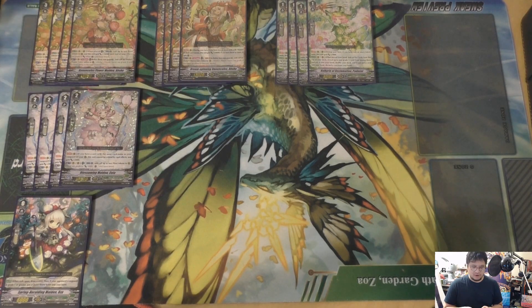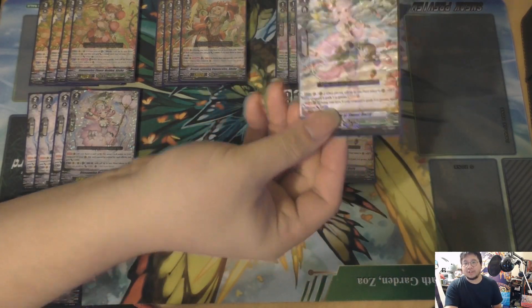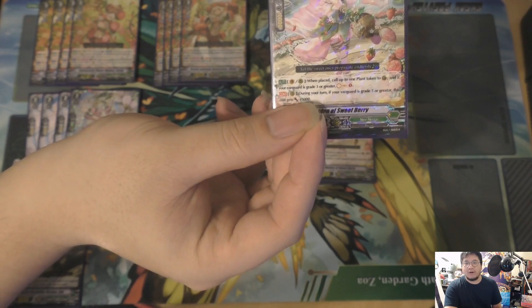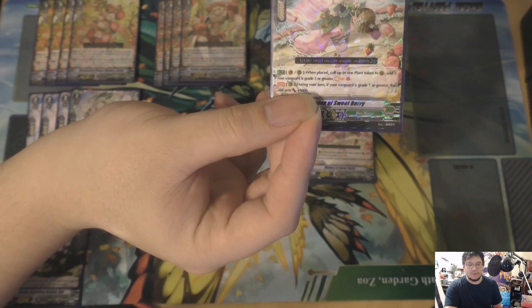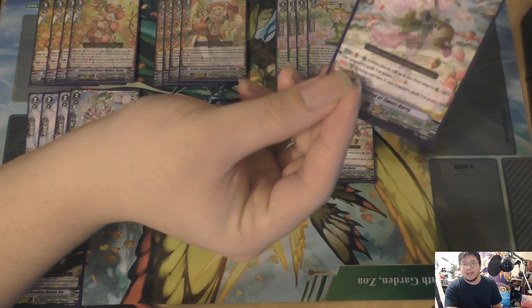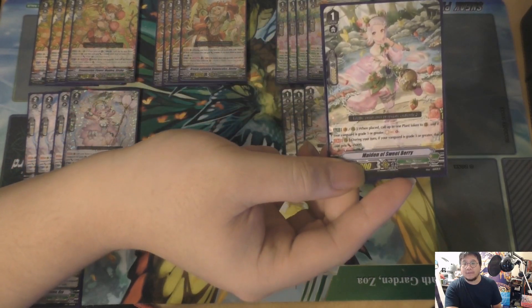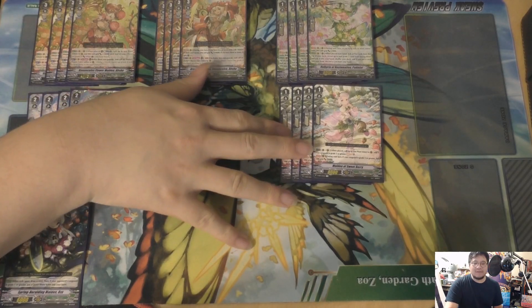The other great grade one we have is Maiden of Sweet Berry — this feels like a straight-up power creep. She just creates a plant token when you ride her or call her, and then if you're grade three or greater you get a soul charge one. That generates good soul charge to meet our soul blast needs. Then she gets 5k if your vanguard is grade three or greater. So a nice boost — soul charges, gives you a plant token early, gives you a plant token late with a soul charge. Does everything you need.